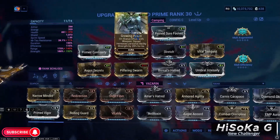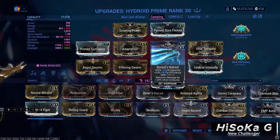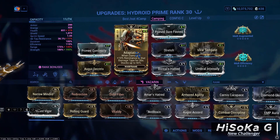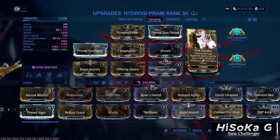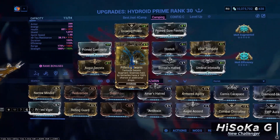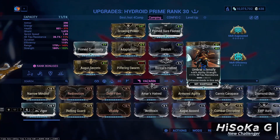Second build. I am using Growing Power on Aura, Primed Surefooted for Knockdown Resist, Boreal's Hatred for some efficiency, Shield Adaptation for Defense, Stretch for more range, Viral Tempest for more Viral Damage, Pilfering Swarm, Umbral Intensity, and Augur Secrets for more damage, and Primed Continuity.